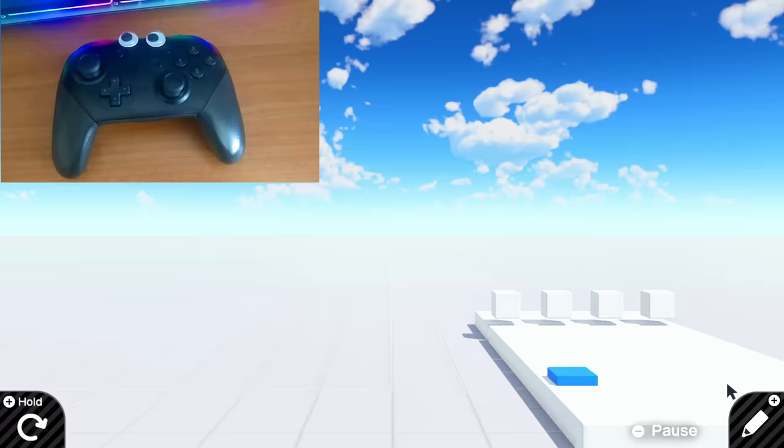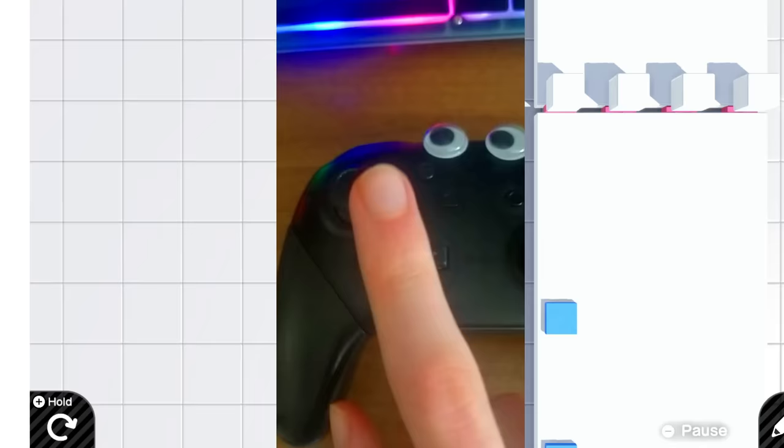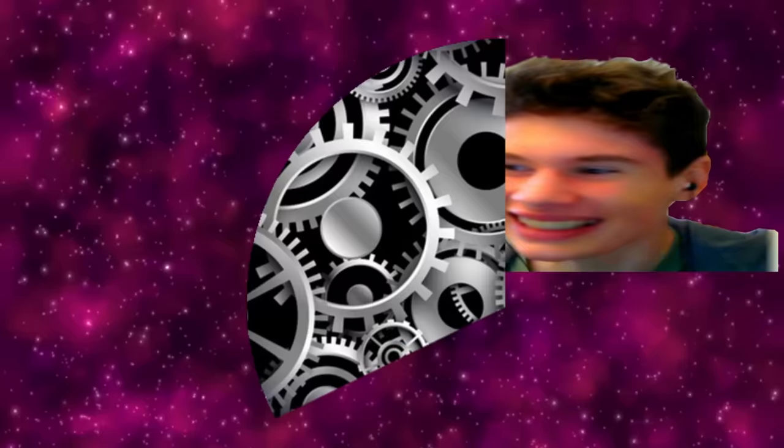If you don't hit the blue block in time, it will just go flying into the distance. As you can see, when you press the button on the D-pad the block rises. This is what it looks like from above — it's starting to look a bit like Friday Night Funkin'. So that's the gameplay pretty much done.